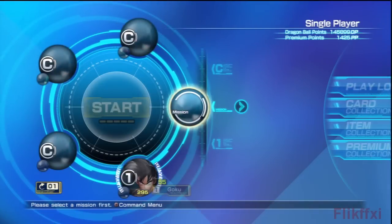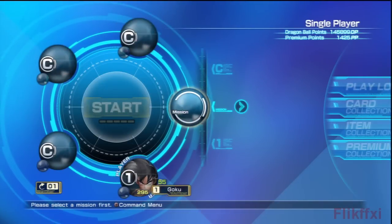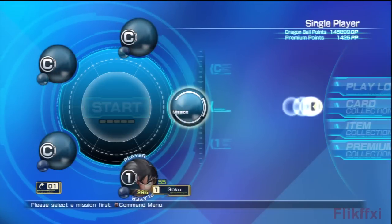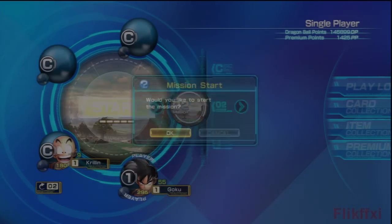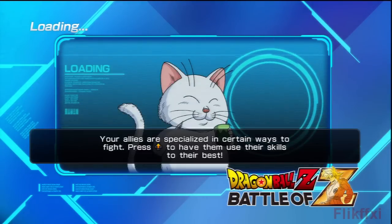I'm also going to try and do the missions in order, so that includes doing the Saiyan Saga as the good guys and then doing it as the bad guys. So Mysterious Enemy — me and Krillin — we're just going to jump straight in. I'm going to get through this really quickly.